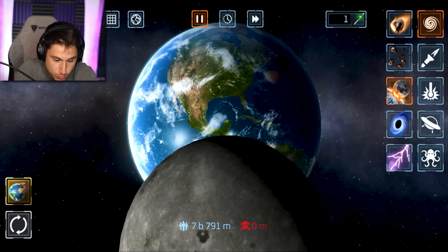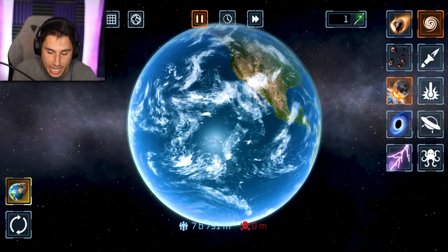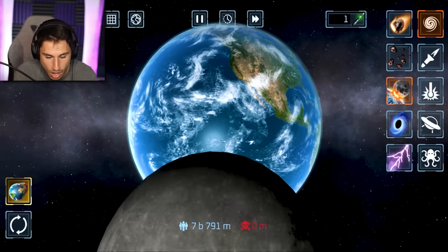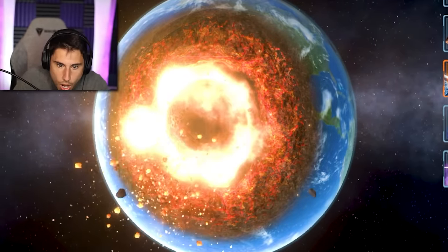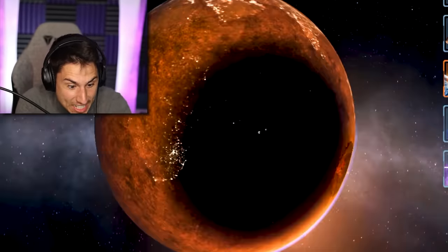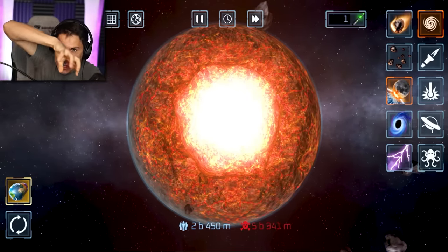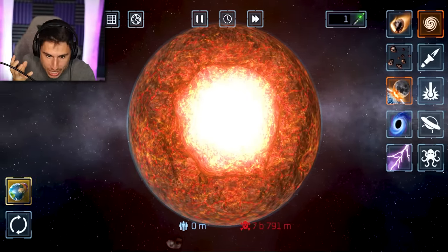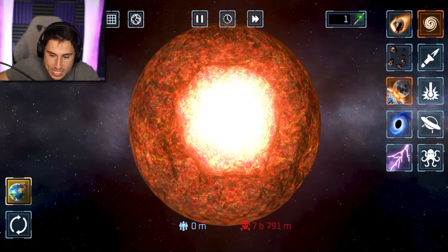I want to make sure I'm hitting the bright side of planet Earth so I can actually see the shockwave. Let's reset the planet — sorry for the pump fake. Here we go, three, two, one, go. I hope I didn't miss planet Earth... whoa! There it was. That was awesome — you could literally see the bright shockwave going around planet Earth. Every single update in Solar Smash makes it more and more realistic.